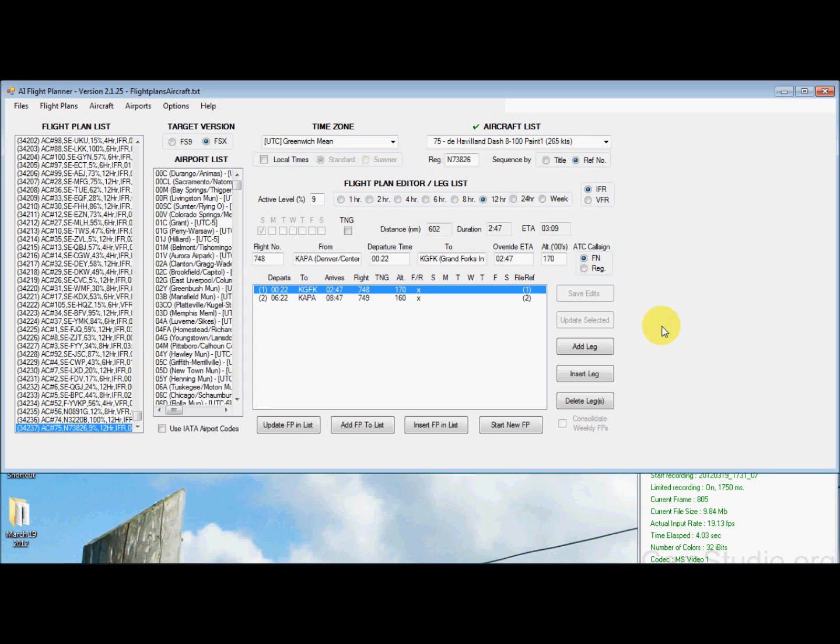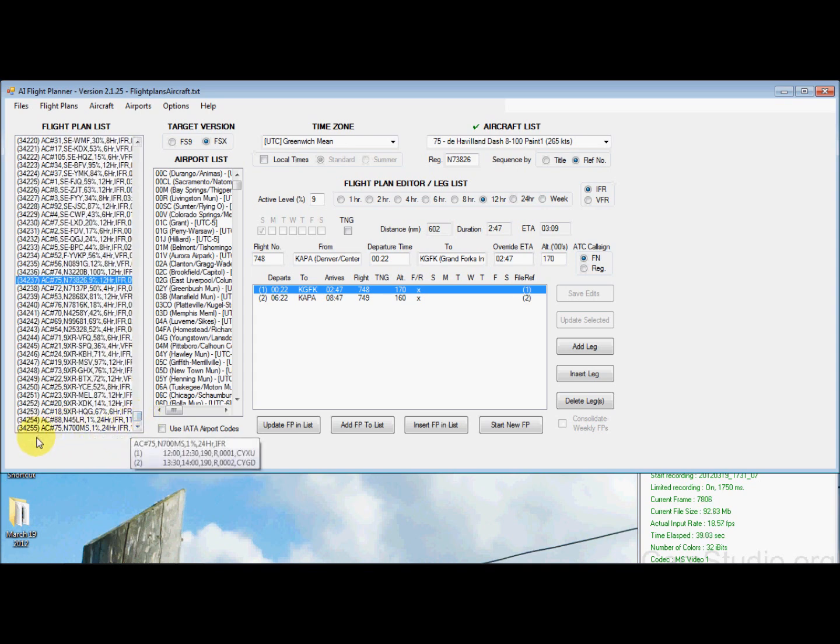Here we are in the freeware program I downloaded called AI Flight Planner. Sorry for the quality of this video — running into real problems when it's on high quality, using about 6 megabytes a second to record this, so unfortunately it's going to be a little grainy and ugly. But you'll get the idea. What I did in this case was open my entire flight plan list for FSX as it sits from stock, which is about 34,255 of them — quite a bit.